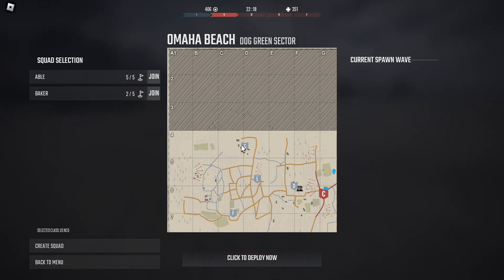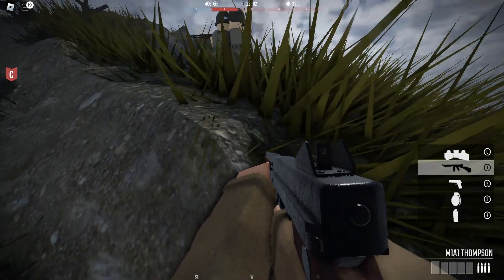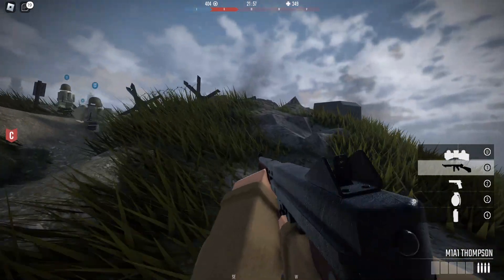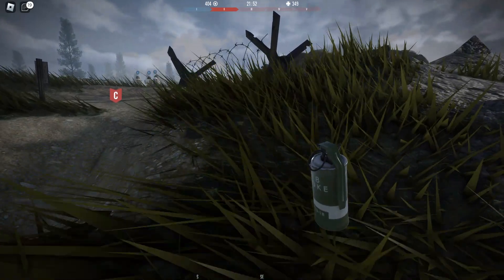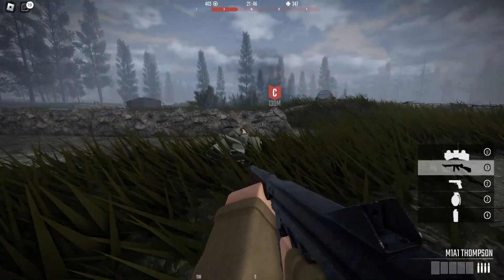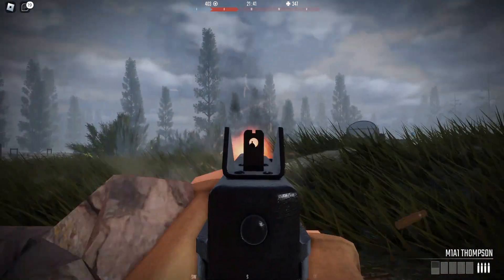What? Wait a second. What is this? I can be a US Niko? What is that? Oh my gosh — I have a grenade, I have a pistol, I have a freaking Thompson, and I don't even know what that other thing is. You need to create a squad and a spawn simulator menu. Oh — that's a spawn point.